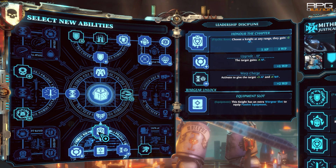I would advise a Justicar with Honor the Chapter in the group to provide more action points to the Purifier. A Librarian with Mass Teleport is also quite useful.